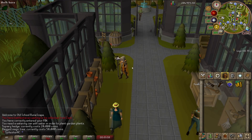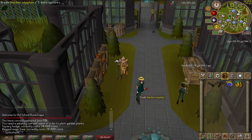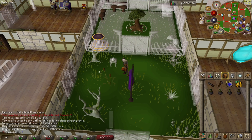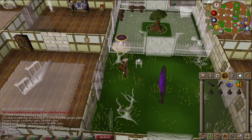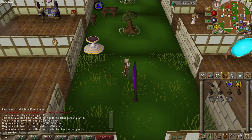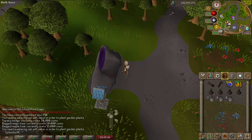I'm going to go around and build in a few of the empty spots in my house to make it look a little nicer. First off I'm going to start with a garden - there's like two tree spots and a spot for a topiary. I want one magic tree and one maple tree. I need to get a watering can - I just realized I'm still using the teleport to house spell. I'll just bank my law rune to stop myself doing that.